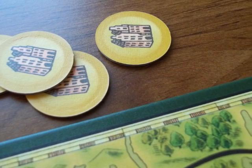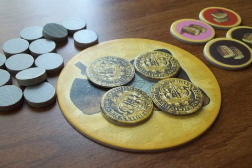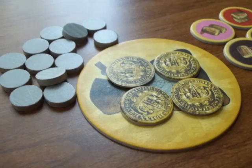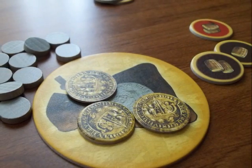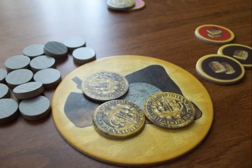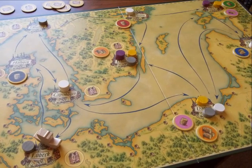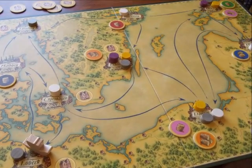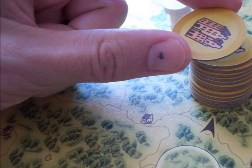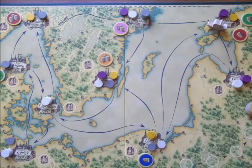A player may also do nothing on their turn if they so desire. When a player is finished with their turn, they must pay taxes and tolls. At this point, a player may only have three coins and three good markers total. Anything over this must be discarded — money goes back to the bank and goods are removed from the game. Play continues with income, replenishment when desired or necessary, buying, setting up booths, and selling until goods markers are taken from the fifth supply space during replenishment. Play continues until the current round is over so that everyone has had an equal number of turns.